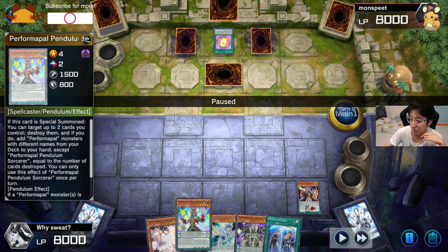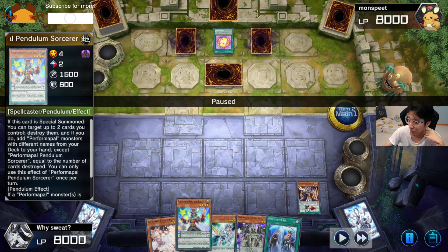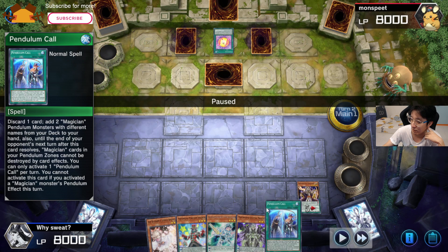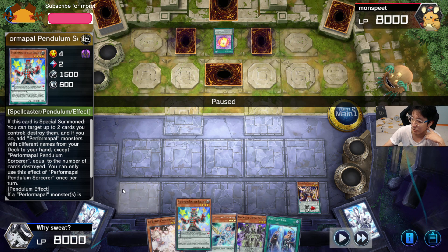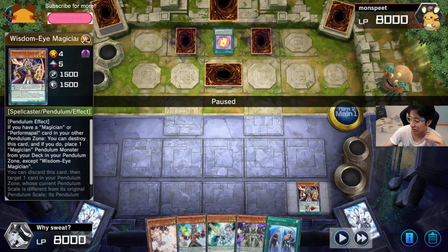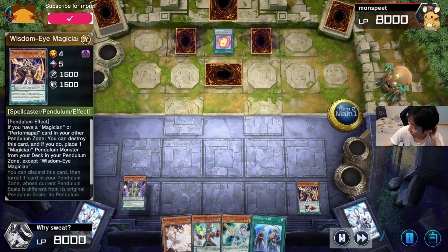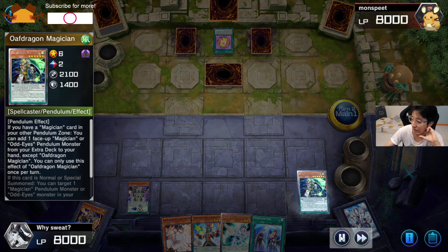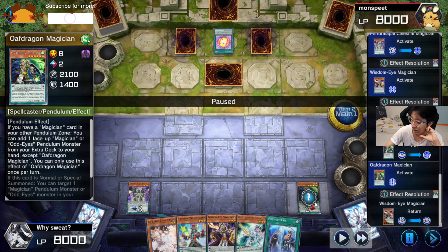In this case, I can see he has a Pendulum Sorcerer, so I'll make use of its effect and set Pendulum Call so I can destroy one card on the field instead of two Pendulum Scales. What I'll do is set Wisdom Eye and Celestia and use Supreme King Dragon to take back cards — and I think that's what he did.